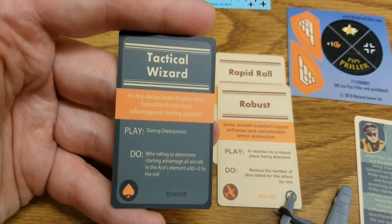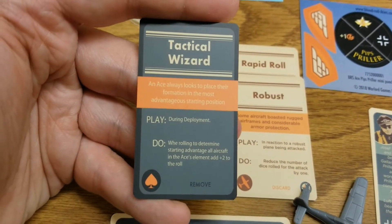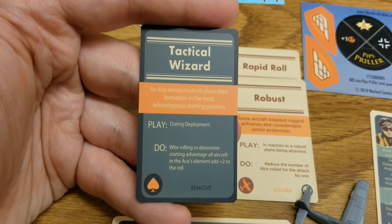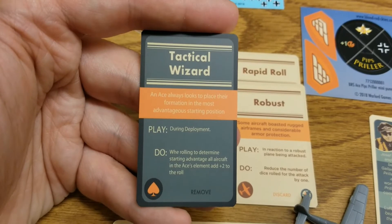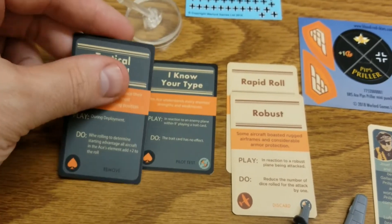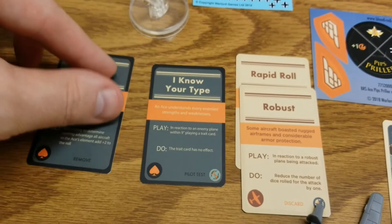His first skill is Tactical Wizard. You play it during deployment when rolling to determine starting advantage — all aircraft in his element add plus two to the roll. It's really sneaky and really cool.